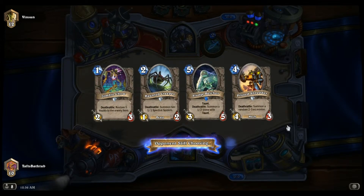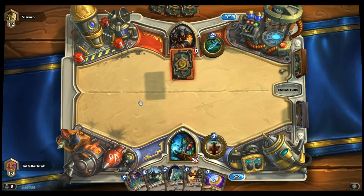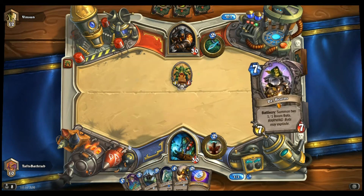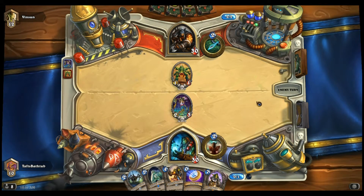Haunted Creeper is also good against Hunter — we can kill all those one-health minions they have lying around. Shaman can't ping with their hero power, but Haunted Creeper can do one damage for you. It's a pretty standard Hunter start. We play a Zombie Chow — we were planning on doing that anyway. We could have coined out the Creeper, but there's no reason to do that; we want to save the coin to do a Turn 3 Shredder if we can.